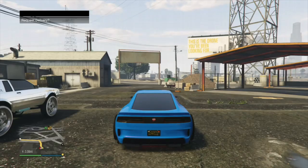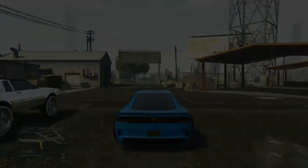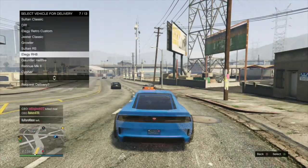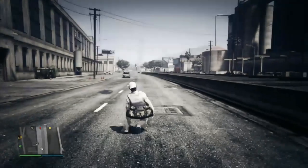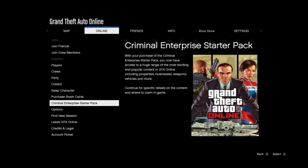Back bar — here we go. Respawn, hold down Y one time, then spam A. If you die, hit the pause menu and go down to Criminal Enterprise or GTA Plus.